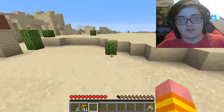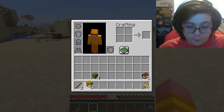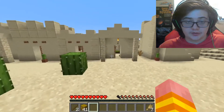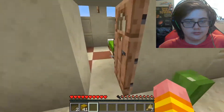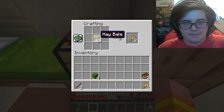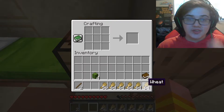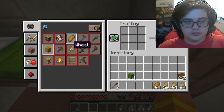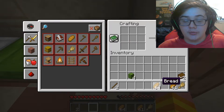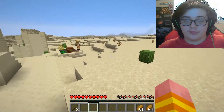Quick note before we go look around for more stuff: I have broken all the hay bales in this village and there are 41 hay bales. Let's go over to a crafting table to see how much bread we can make. We have almost six stacks of wheat, so you can make almost two stacks of bread from that. That will set you up for food for a while.